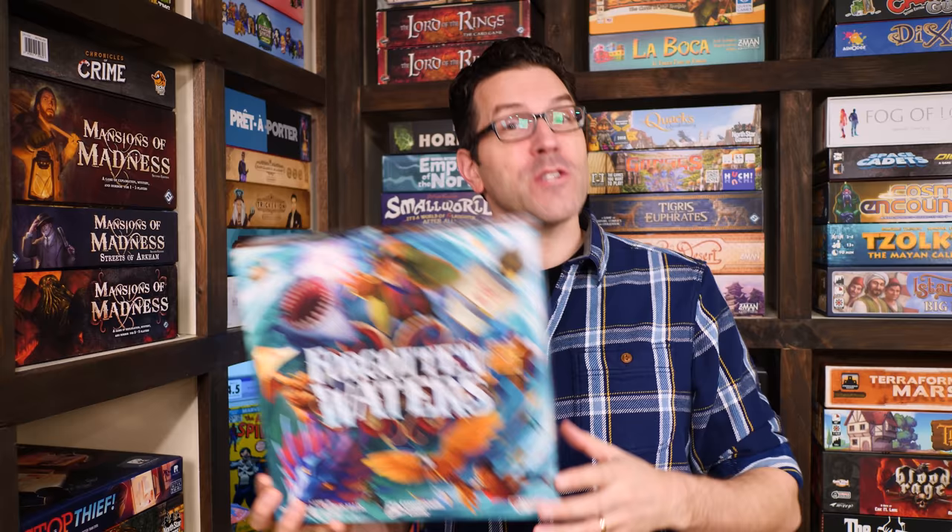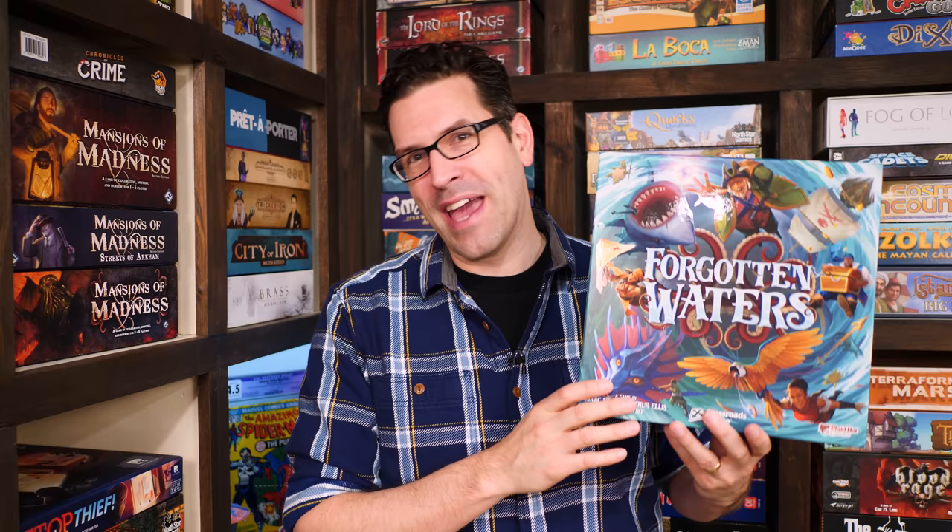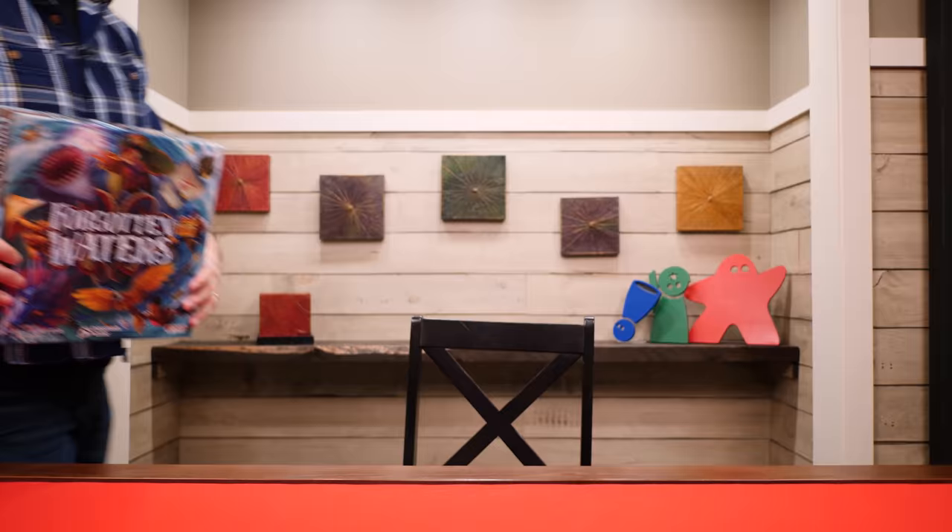Hello and welcome to Watch It Played. My name is Rodney Smith and in this video we're going to learn the three to seven player game Forgotten Waters, which also includes rules for solo and two-player games. This was designed by Isaac Vaga, J. Arthur Ellis, and Mr. Bistro, and published by Plat Hat Games who helped sponsor this video.